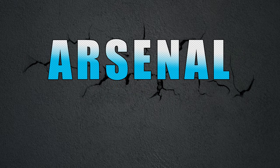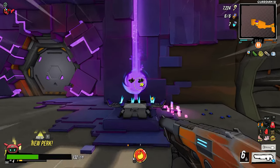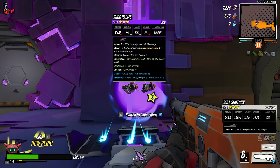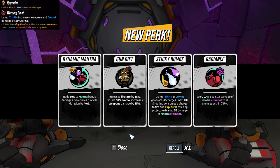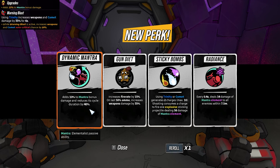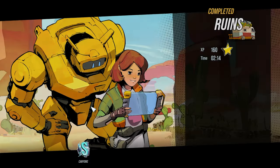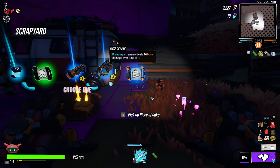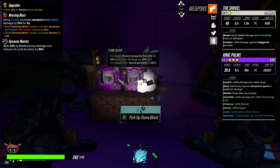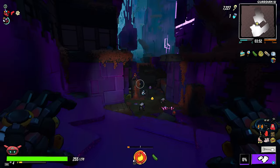Hey guys, welcome back to another episode! I hope you're doing well today, and if you're not, I hope this episode makes your day slightly better. We get ionic palms — I actually really like them, and I'm glad we get them on the elemental list. I'm gonna go with the casual dynamic mantra infinite cycle thingamabob, so basically infinite ammo, and hopefully we get a CD.